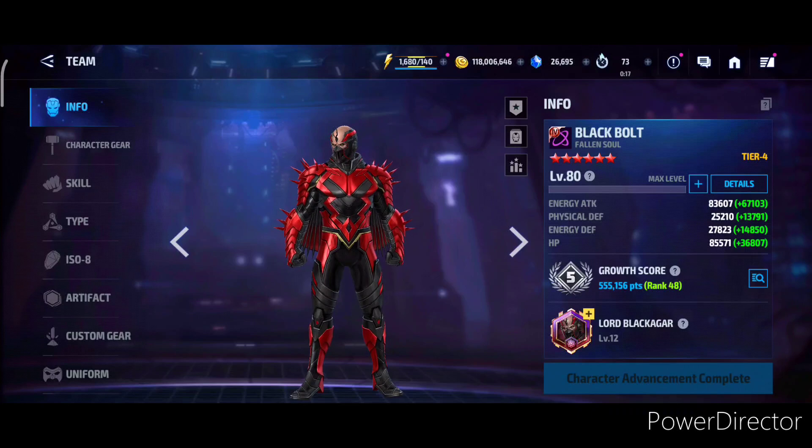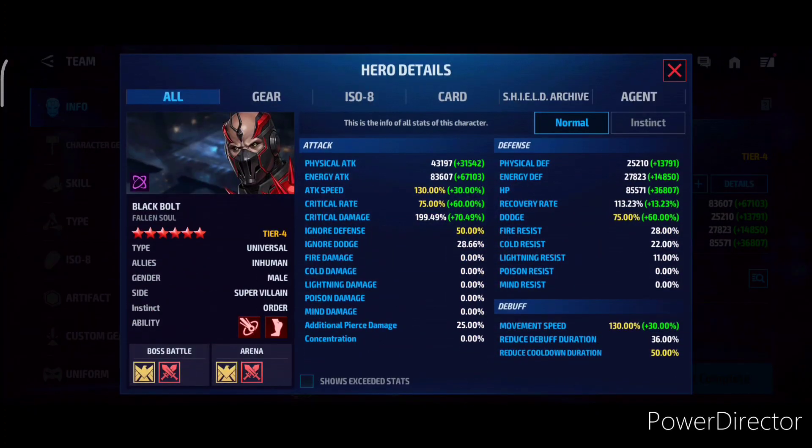Anyways, let's take a look at the build for the tier 4, and I'm going to show you the build for the level 80 as well. Then I'm going to show you both the runs and the score difference. He does get quite a big bump from level 80 to tier 4 — I think the biggest score bump among all the tier 4s in the game. So let me just share with you the details for the stats.